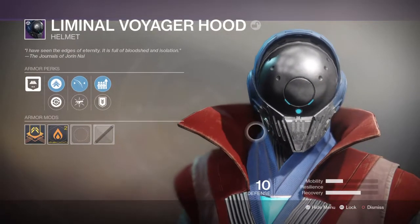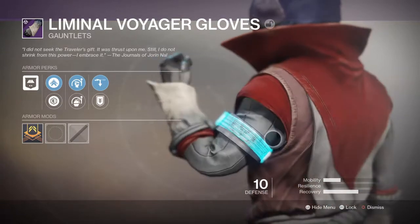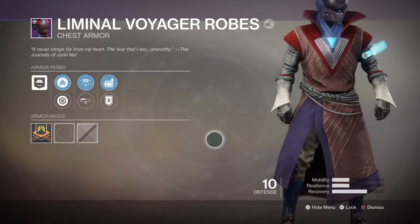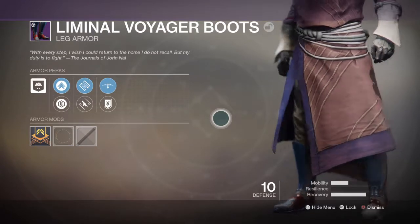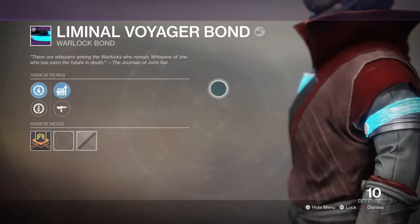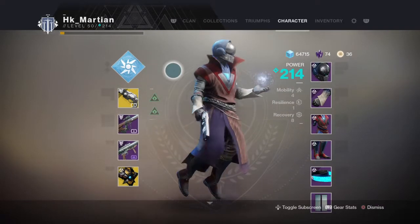I got the hood, like the helmet and everything — I gotta say I like the way this one is designed. Got the gauntlets and stuff, I'm gonna go over every piece — chest piece, there you go right there. Boots, you got your boots, and your bond right there.